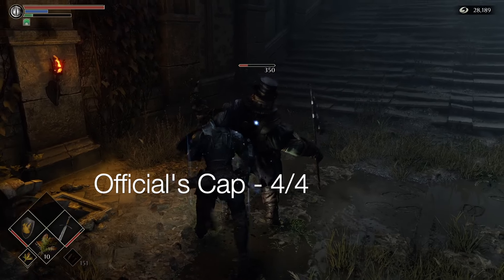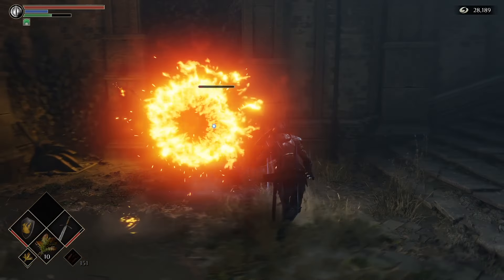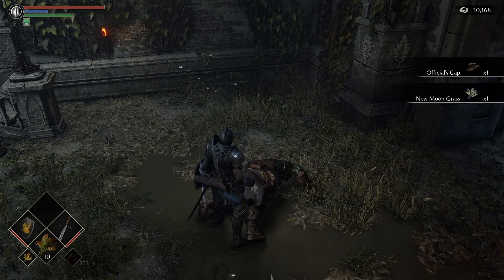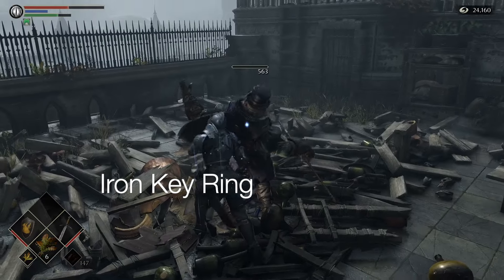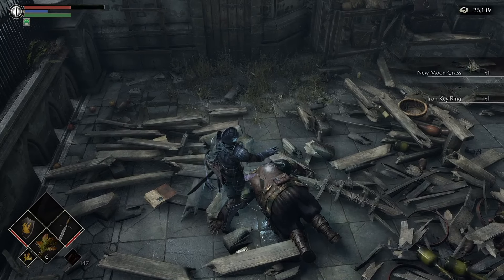Once you have run through all of world 1-3 you will come to the final fat official just before the gate where you open the shortcut — this is the fat official that closes the gate at the beginning — and when we take him down we will have the final piece of gear: the official's cap. Also while running through world 1-3, there is a fat official in the middle who is going to give us the iron key ring.